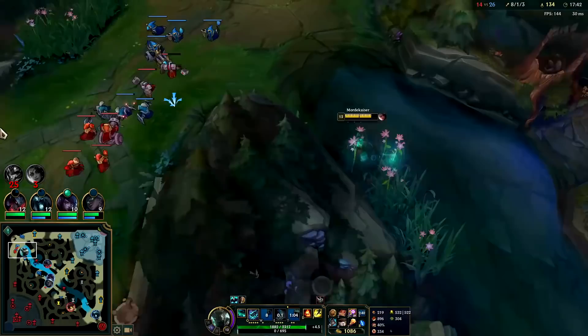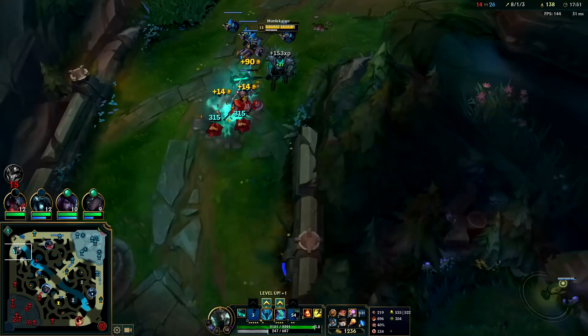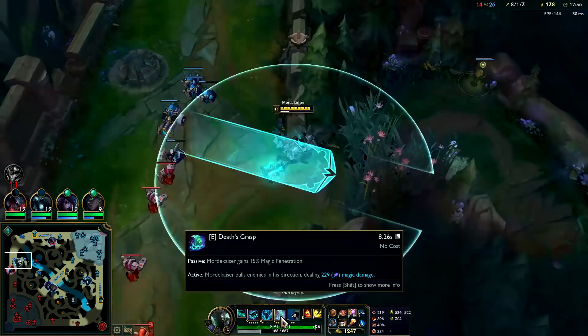Just all shove top. If your R is on cooldown, you have to be a little bit more careful when you're on the split, because if you get jumped by four people they'll have a much easier time killing you. We'll keep a close eye on the minimap.